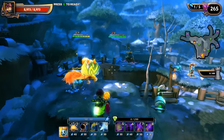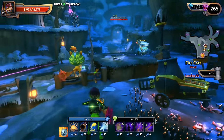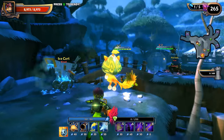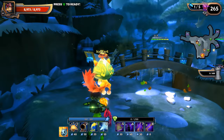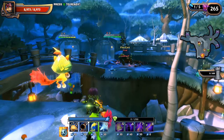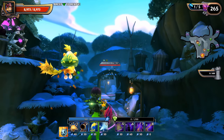A lot of times new builders in Dungeon Defenders 2 will wonder why their build works sometimes and doesn't work other times, and one of the reasons why is that the lanes can vary every single run. There are a few different ways this happens — sometimes a set group of mobs will come out of a particular lane.